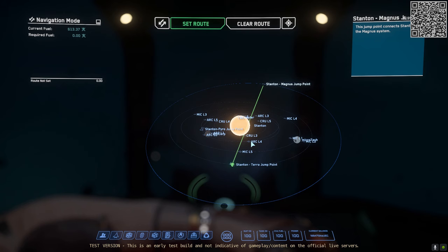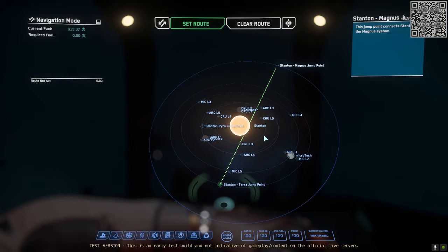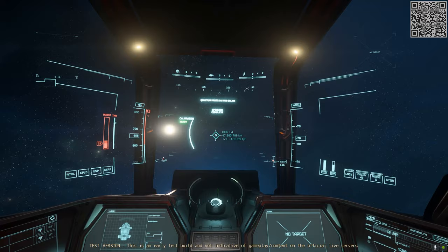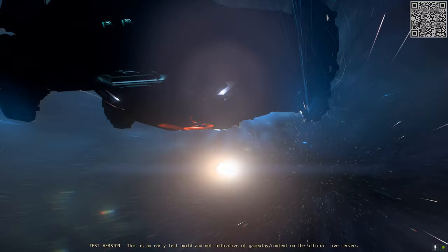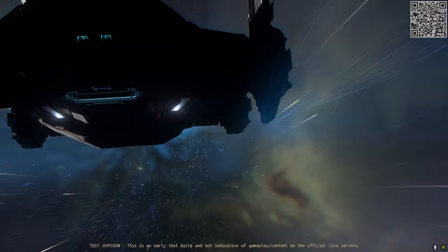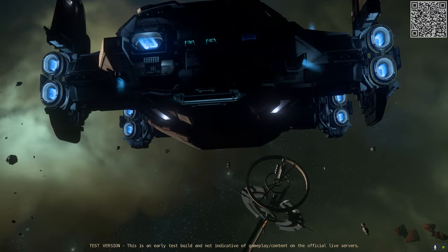We were planning to visit the Magnus jump point next, but its sheer distance was a consideration. I'd need to stop over at Hurston L4 to refuel on the way. The jump between the Terra jump point and the Magnus jump point is now I believe the longest jump in the current game — I'm having to stop via Hurston L4 and I'm flying a Terrapin.